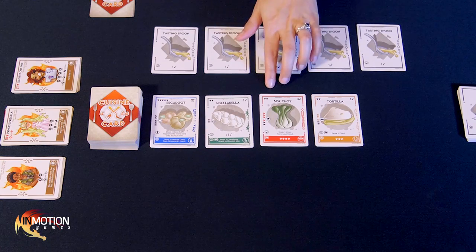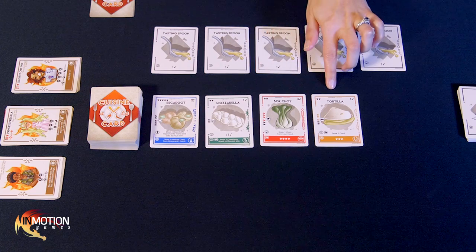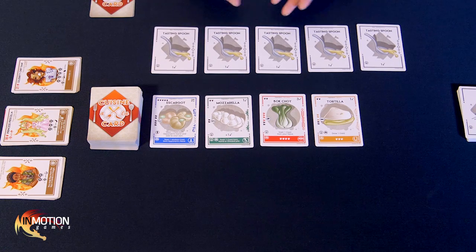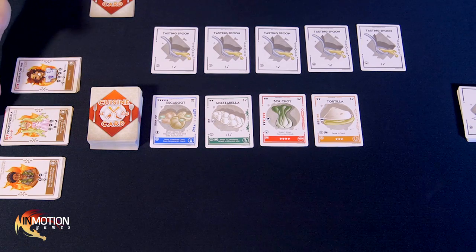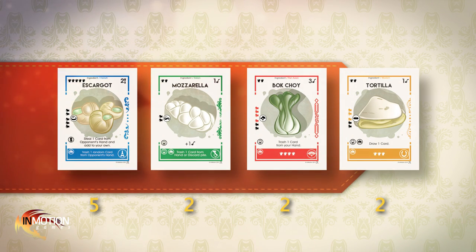In the opposite corner of each card, we have chef hat icons — these are the ingredient's meal point value. Mozzarella, bok choy, and tortilla are each worth two meal points, while escargot is worth five. Your goal when submitting a dish to a judge is to add up all your ingredients' meal points to meet or exceed that judge's meal point requirement. Judges come in 15, 18, and 21 point categories, so even all these ingredients combined would only give us an 11-point meal.